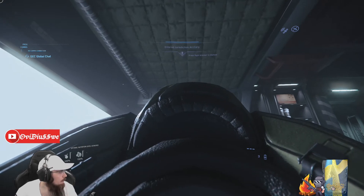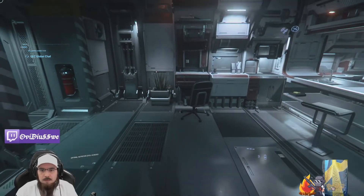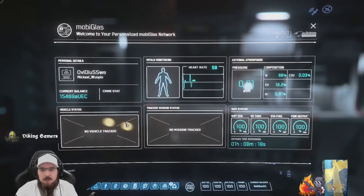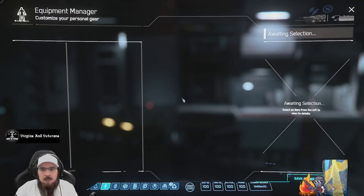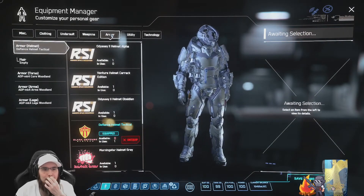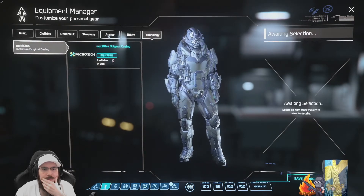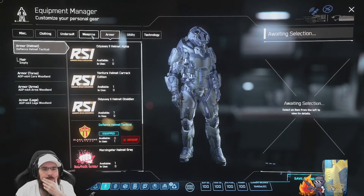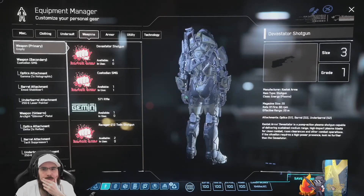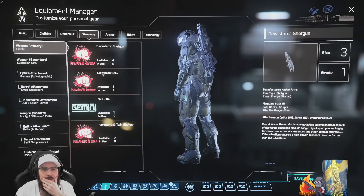Now, when we're loading into the map, we're gonna test out if the fix actually worked. As we open it up, you can see we can actually open it now. That means we fixed the OmniGlass — we can access our utilities, technical stuff, armor, and weapons. So you can now interact with OmniGlass again — we got it fixed.